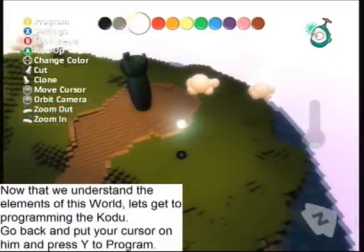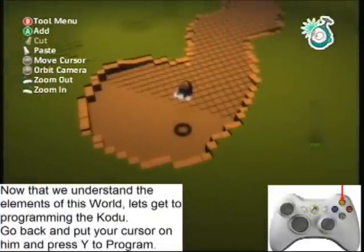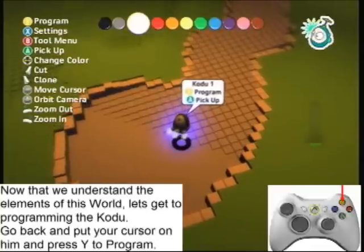Now that we understand the elements of this world, let's get to programming the Kodu. Go back and put your cursor on them and press Y to program.